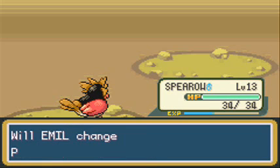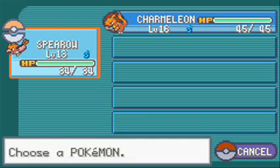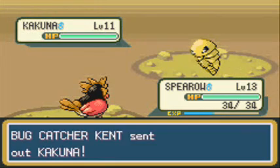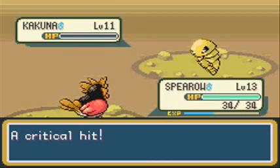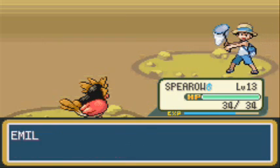Next up should be a Kakuna! I'll stay in on it, just because Spiro is at a lower level than Charmeleon. I'll go for an attack - that's effective and with a critical hit I actually KO'd it! Nice work Spiro, you impressed me!